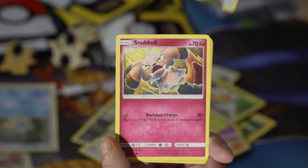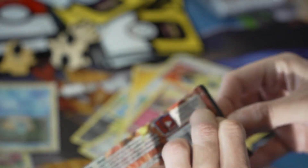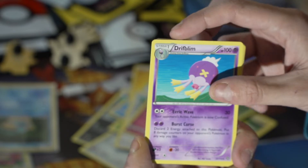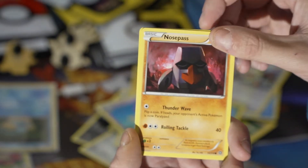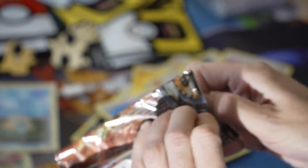Spearow, Grubbin, Fomantis, Snubbull. Turtonator is our reverse and on the back is a Cloyster. Garbage. All right, back to Steam Siege. So even if the code is green on these packs, it's X and Y so there's still breaks. Pokemon Ranger, Ambipom, Shellos, Clauncher, Meowth, Hoppip, Nosepass, Joltik, Clauncher. More garbage — no thank you. Get that out of here please.